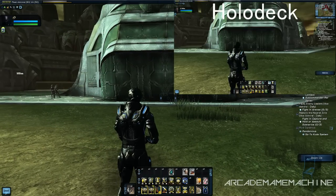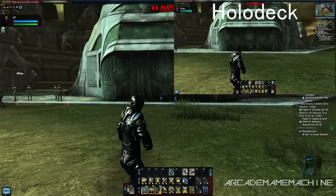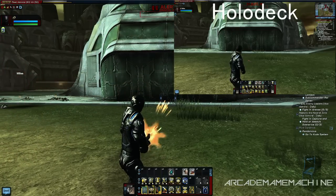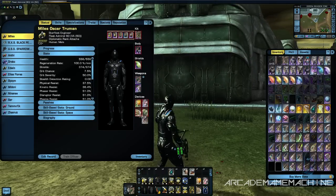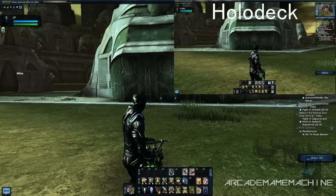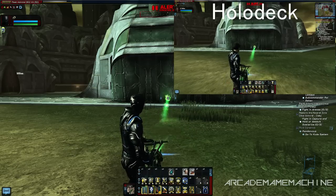Now we'll move on to the Zeffron Cochrane shotgun — I'm not sure if this one's changed, but it could be. You're seeing the side-by-side comparison. Now moving on to the Borg prosthetic arm and the Jem'Hadar full-auto. On one side you'll see the Holodeck version with constant fire, and on the other the new Tribble version showing the changed pattern.